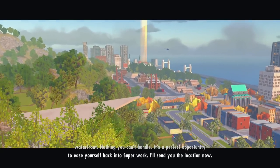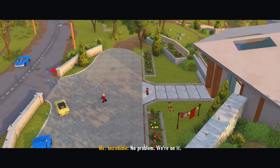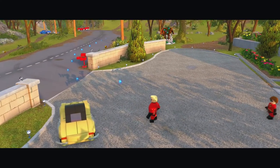You settled in, Mr. Deber? This house is incredible! Hey, an incredible house for an incredible family — am I right? You're right. But that's not why I called. There's trouble down at the waterfront, nothing you can't handle. It's a perfect opportunity to ease yourself back into super work. I'll send you the location now. No problem, we're on it. Let's see what we can do.